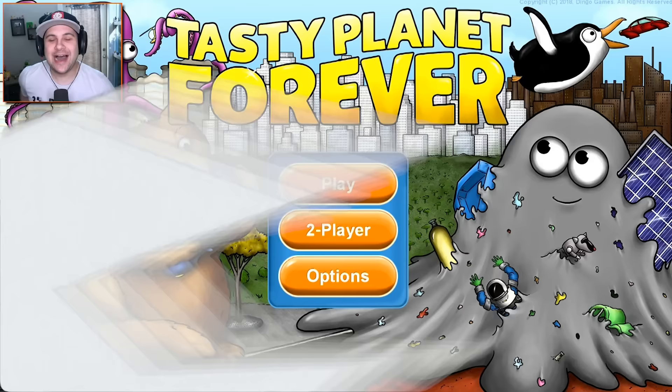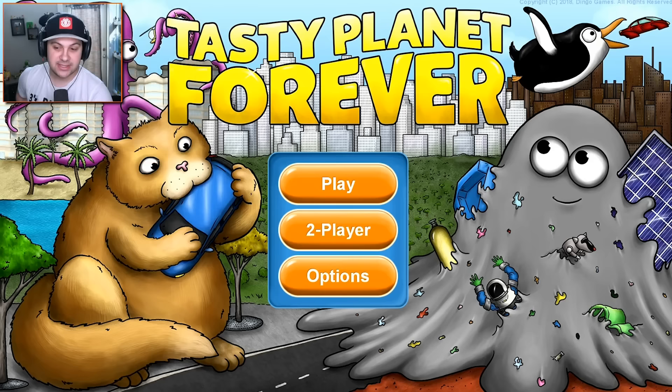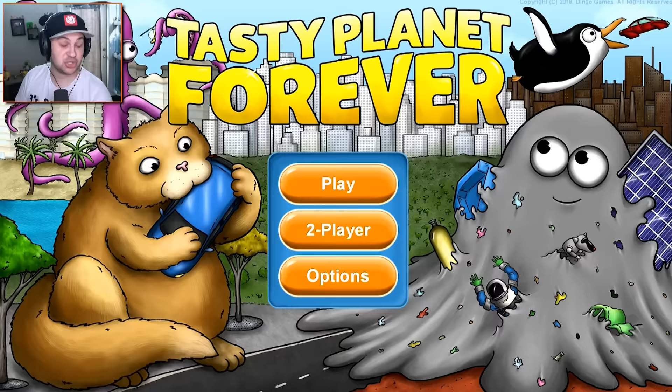Hello everybody. I am Kindly Kian and welcome back to Mobile Monday. We're checking out a new game today called Tasty Planet Forever. Maybe you've seen this game before. It kind of reminds me of Feed and Grow Fish — at least it has a similar premise. Basically, you start as a small animal and then you eat your way up to becoming a giant animal. There's a giant cat eating a car. That sounds awesome, so I thought this would be fun to play.